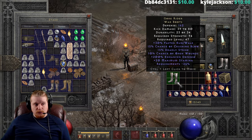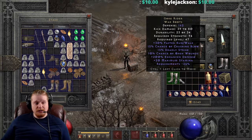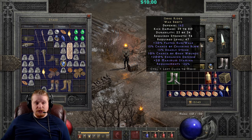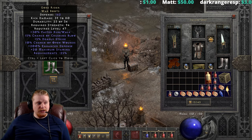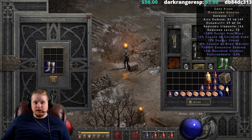To upgrade the Gore Rider War Boots you need a Lum, a Ko, and a Perfect Diamond — a fairly solid recipe. A lot of people do this upgrade regularly because not only are Gore Riders relatively good boots with high defense, the kick damage goes up very nicely. I actually already have the upgraded version right here — the Gore Rider Myrmidon Greaves.